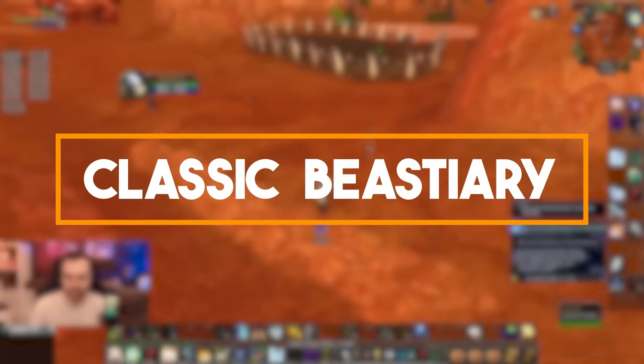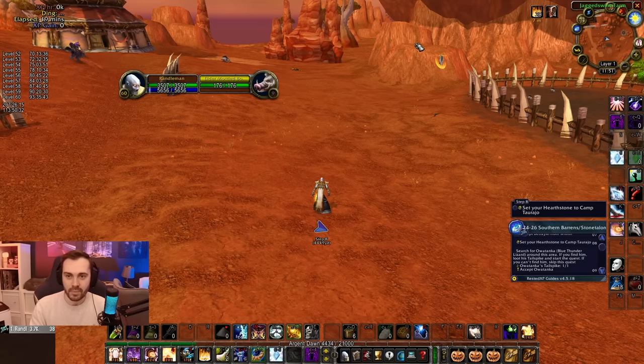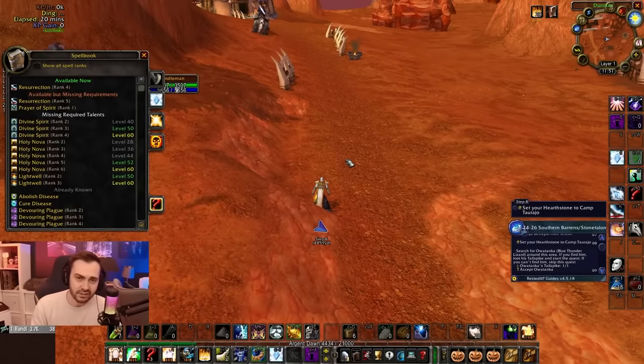Next up is Classic Bestiary. If you look at the tooltip in the bottom right, it shows what abilities that mob has. If the mob has any nasty abilities like an execute, a dodgy Windfury, a stun, or a silence, you'll be able to see that straight away.